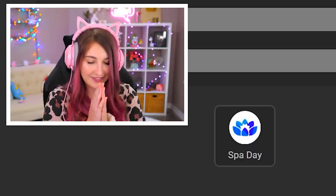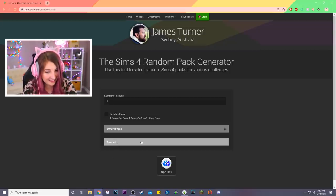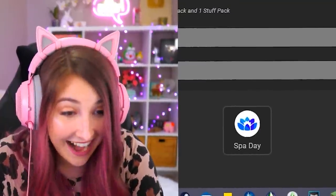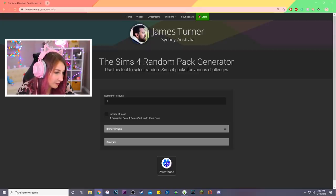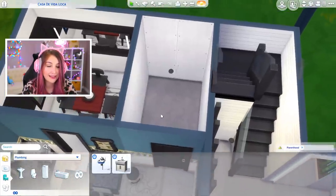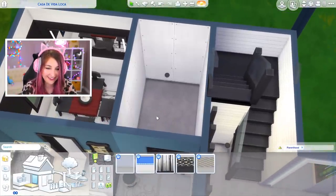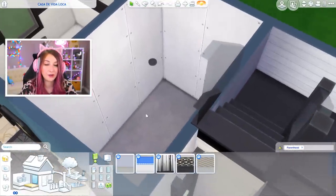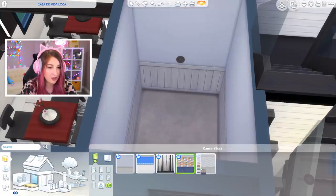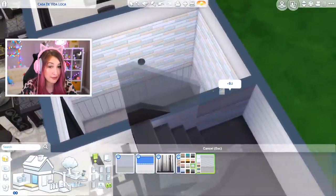That went better than expected. First bathroom. I'll re-roll this — this generator really likes Spa Day. Parenthood. There's definitely no toilet in that pack. There's no toilet, but there's a shower and some sinks. Of course. You're gonna have to pee in an imaginary hole in the ground. Sometimes it just be like that. These tile wallpapers are just not my favorite — none of them are really speaking to me. Maybe that one, maybe we can work with that one.